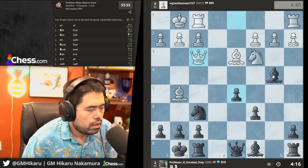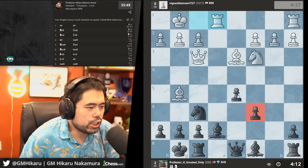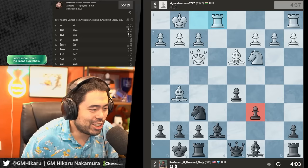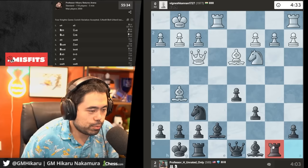Let's go bishop b7. Actually, I did own a stock that I bought at two dollars and it's being bought out at forty dollars. So I shouldn't say there's no chance of those things happening, but it's very rare. Let's play rook b8 and after b3 I'm going to go rook to b4 to activate the rook on the fourth rank.